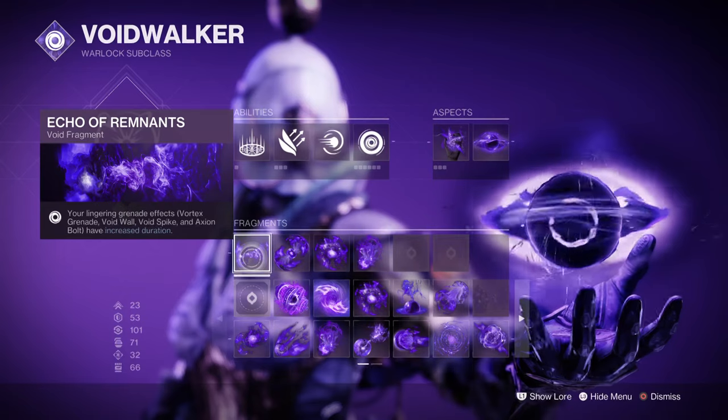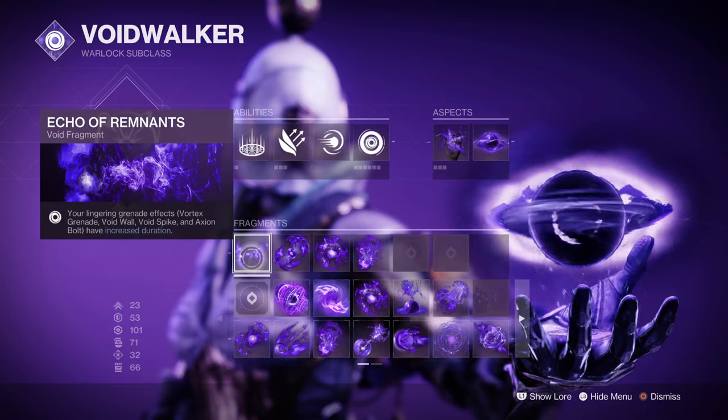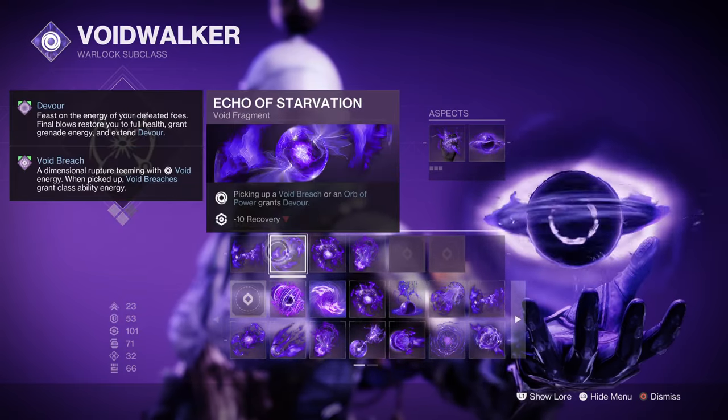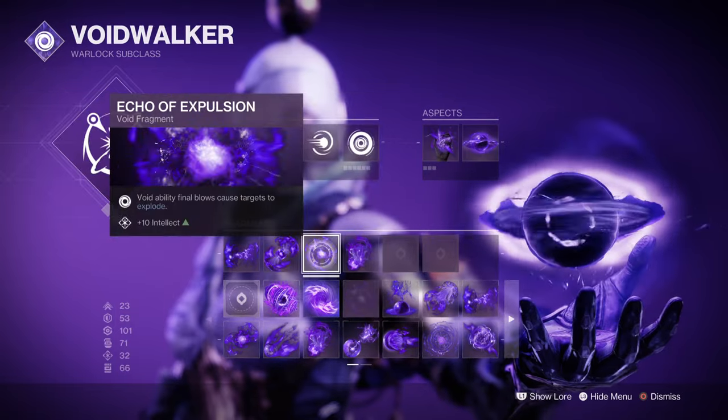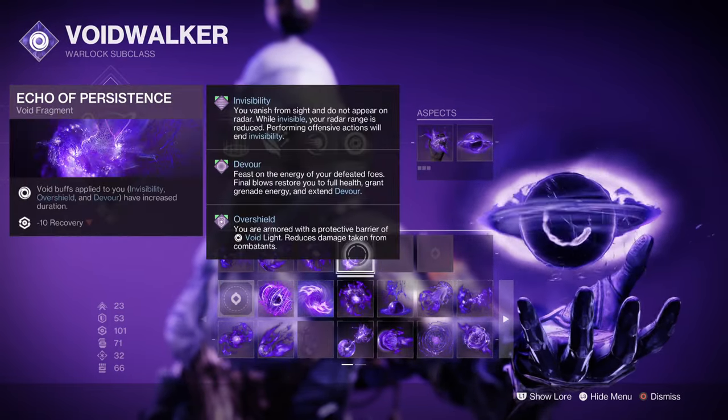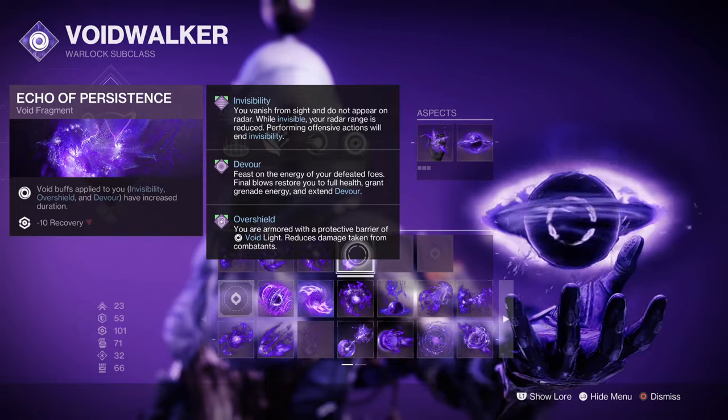Fragments used are Echo of Remnants, where your lingering grenade durations are increased. Echo of Starvation, where picking up a Void Breach or an Orb of Power grants Devour. Echo of Expulsion, where Void Ability final blows cause targets to explode. And Echo of Persistence, where Void buffs applied to you are increased.